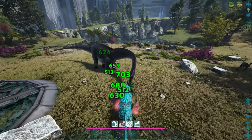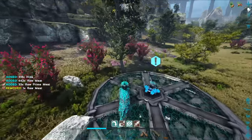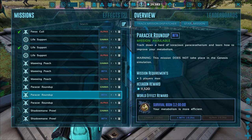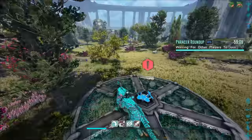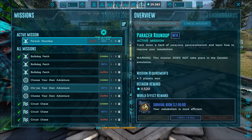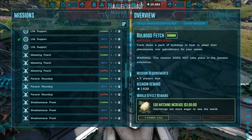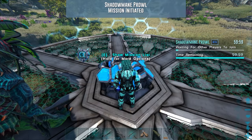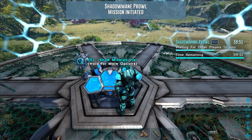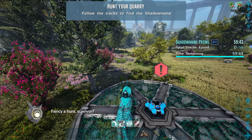I'm really hoping the paracer one is not going to be one of those missions with the net and torpor - not a major fan of those roundup missions, which is what they really should be called, not hunt missions. Anyway, enough ranting - we're like six minutes into this video and we haven't even started the mission yet. Let's try and get this done. Oh, here we go - 'refine your metabolism' - it's another net one! Are you kidding? That one's also a net one. All right, so clearly I need to make a ton of darts today. Let me at least kill the shadow manes.